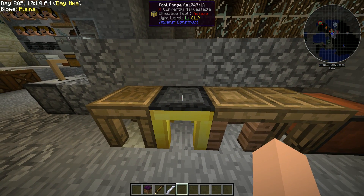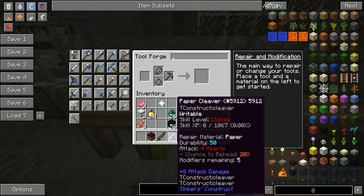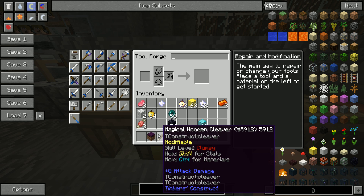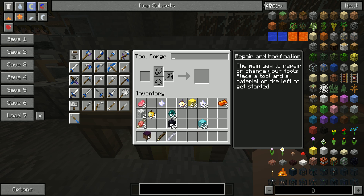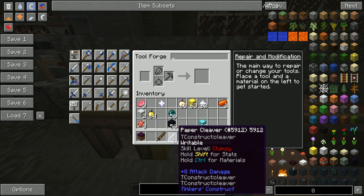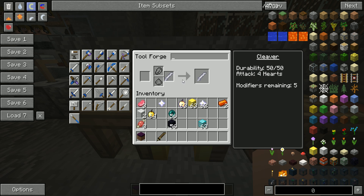All we do is come into our tool forge. You can either use a paper cleaver, which doesn't have great durability, or you can use a magical wood cleaver, which is a lot better. We'll also show you how to get the skulls themselves. The paper cleaver is the easiest one to get.